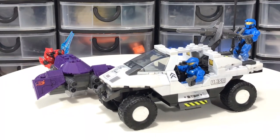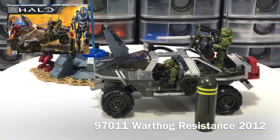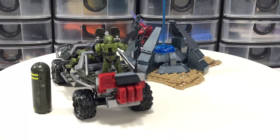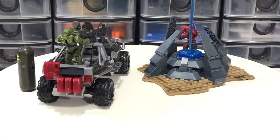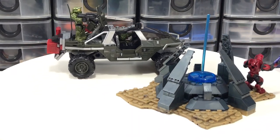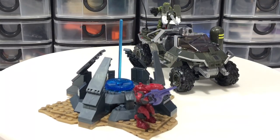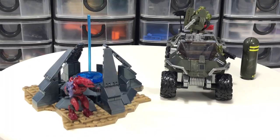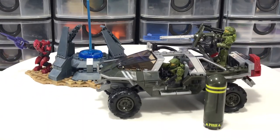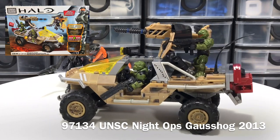The next hog in the collection is 97011 Warthog Resistance from 2012, featuring 285 pieces, three figures including two Spartans and one Elite Zealot, and you get to build a Covenant or Forerunner structure. If I'm correct, this is probably the first time we see some of the new design language on the hogs — different suspensions, bars in the front, and a new look altogether.